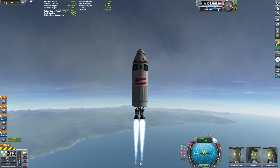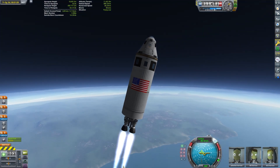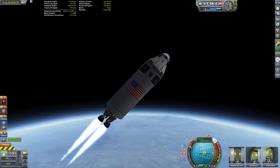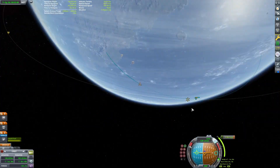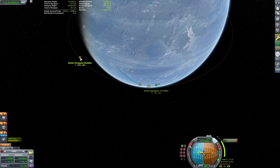Our second attempt uses the old advice of launching straight up for 10 kilometers, then tilting 45 degrees east for the rest of the ascent. We will finish the circularization at our apoapsis. This advice comes from the early days of the game but the atmospheric modeling has changed since then. We shall see how effective this advice still is.